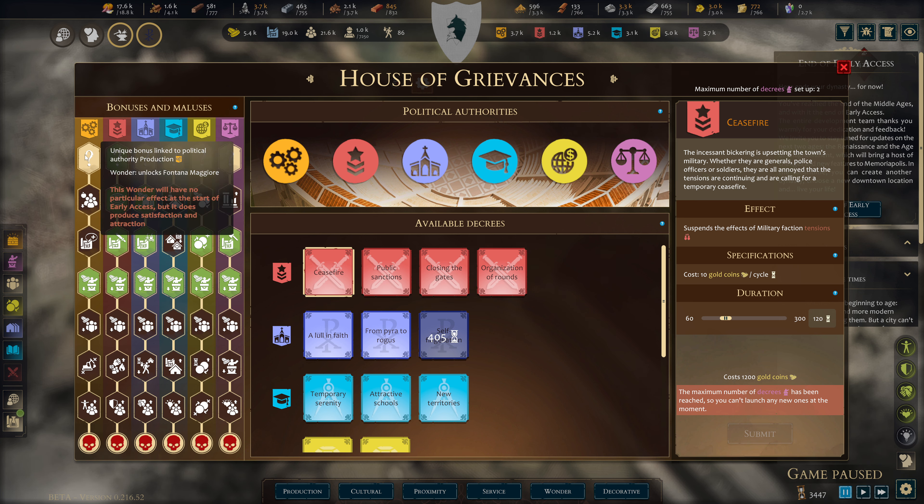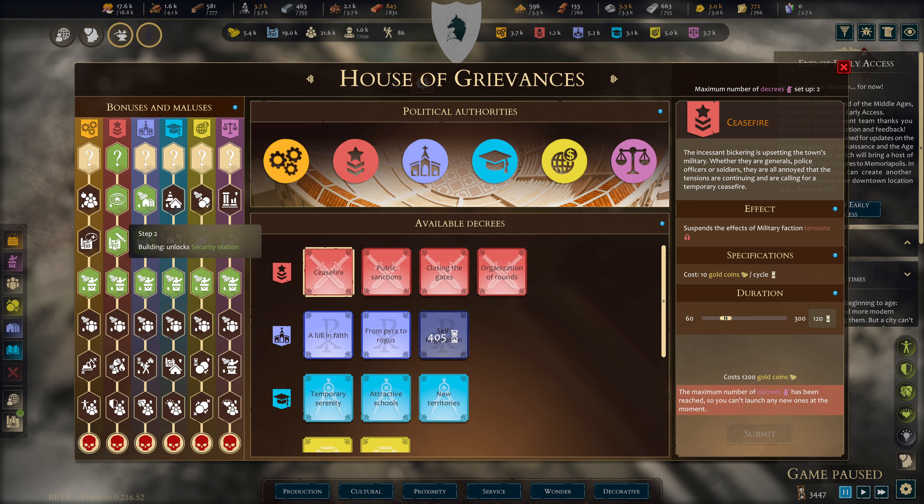This wonder will have no particular effect at the start of the early access, but it does produce satisfaction and attraction. There's the security station — these are things I've unlocked. And it says here: defeat — reaching this will lead to the downfall of your city.